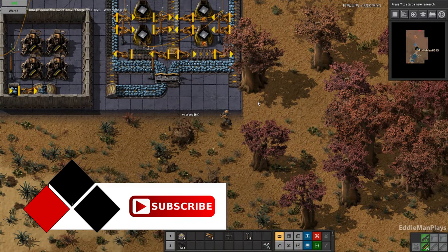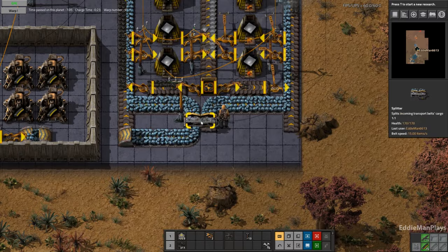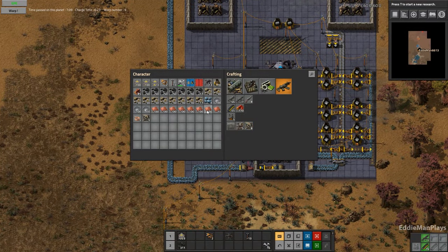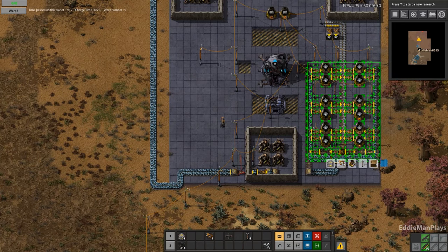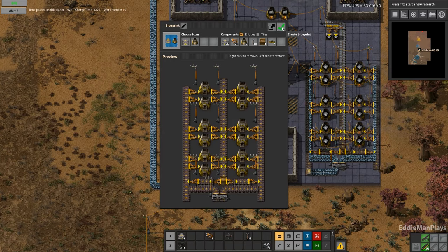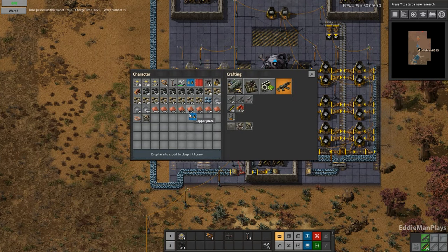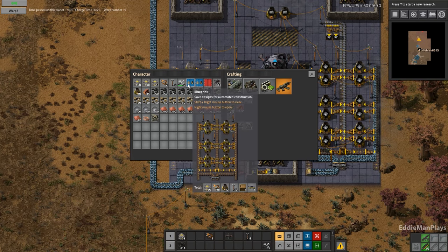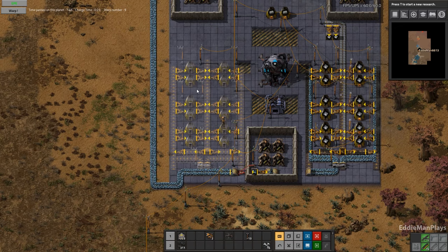It looks like the iron smelting is good. I left you guys last episode without getting copper smelting up and running, which was supposed to be over here, and it looks like I never blueprinted that. Let's pull a blueprint and copy this over. It looks like that's where we're going to end up putting it — there's already a smelting there, that's the one we just made. The other blueprint is the one we made last time.